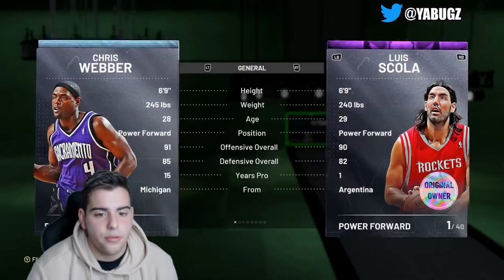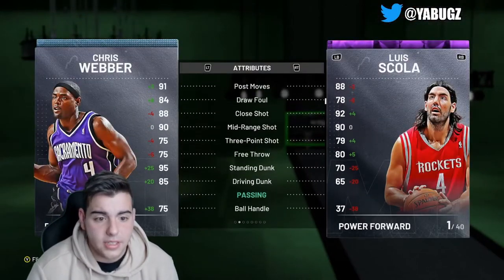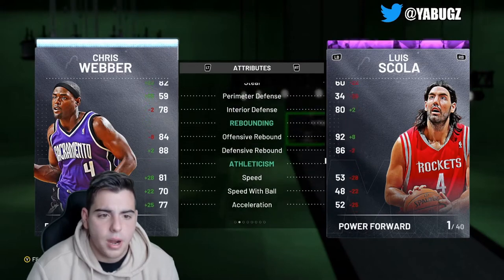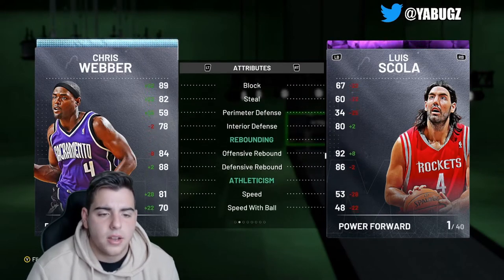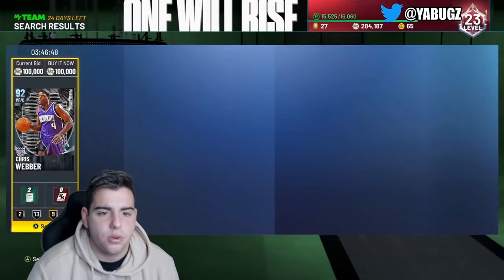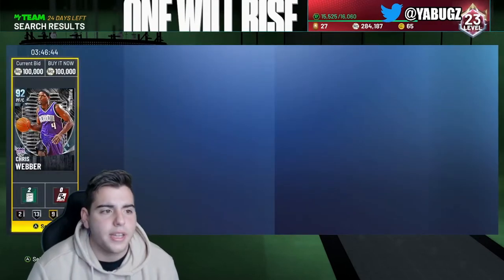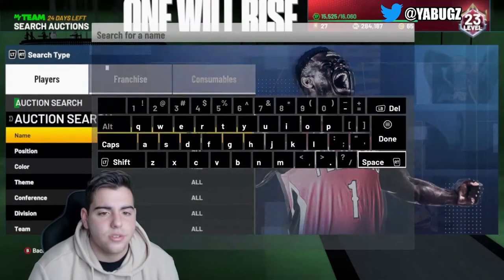Chris Webber's up there for 100K. His stats are very good. 6'9", power forward center. This card is really good — 81 speed at power forward. This card is honestly probably the best power forward in the game, other than I would say Giannis or something.